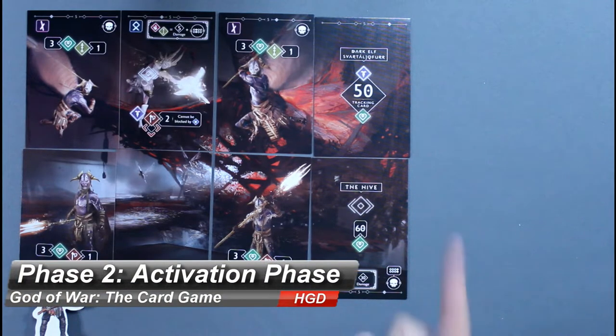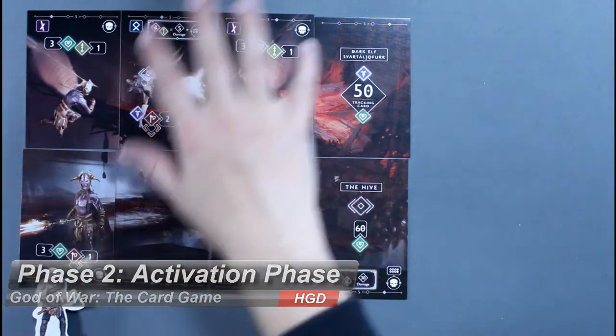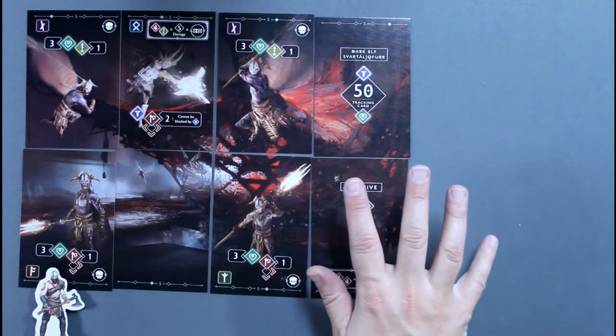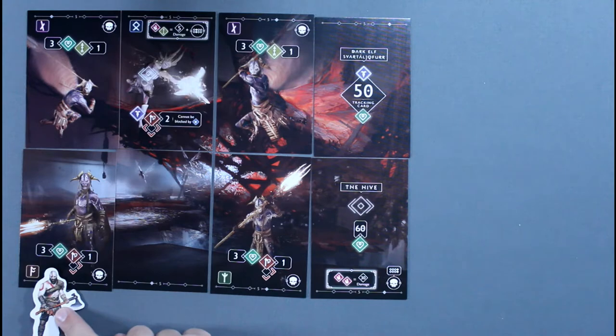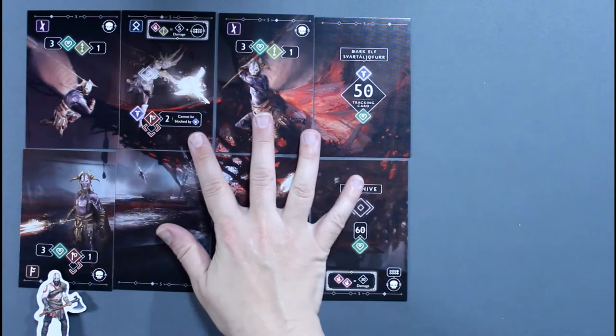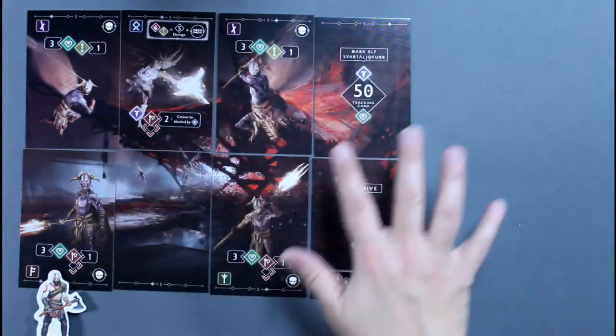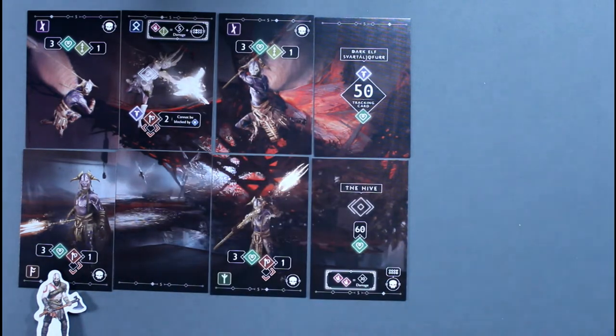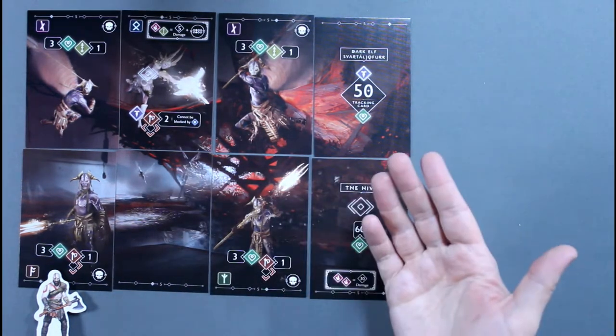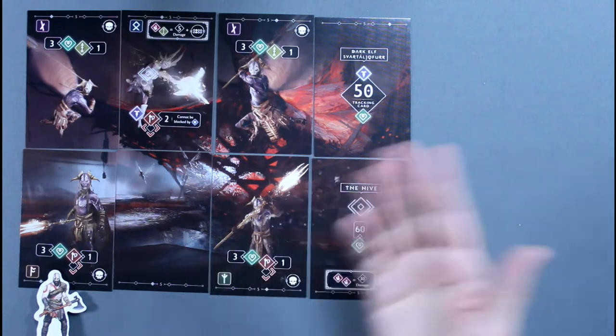Phase 2 is the Activation Phase. Starting with the first player, each player takes a turn going through the Activation Stage, which has two steps: Step 1 is Hero Activation, and Step 2 is Scene Activation. Once all players have had a turn in the Activation Phase, it ends.